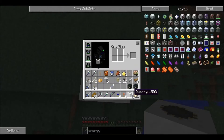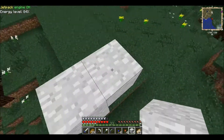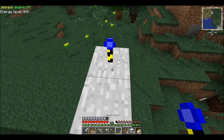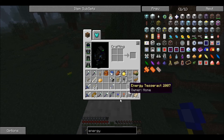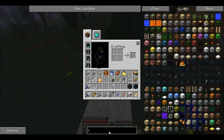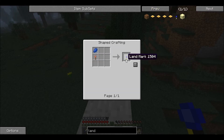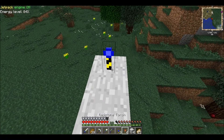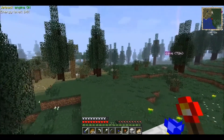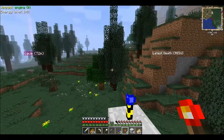I want to get up a couple of blocks at least. Let's go up three — yeah, let's go up three to make it easier on us. Let the quarry do the work. I'm gonna set one right there and place that blue torch, which is a landmark. You make those with a redstone torch and add a piece of lapis to it.